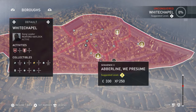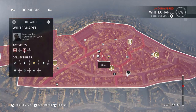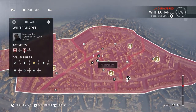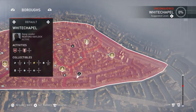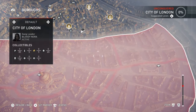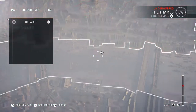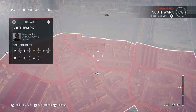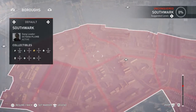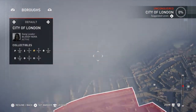Suggested level two — and that is level two. There are also chests, and you can put waypoints to those too. Each area — City of London, Whitechapel, the Thames, Southwark — each has a completion percentage. That's a nice way of looking at it. This map is actually relatively big.